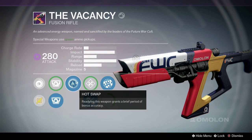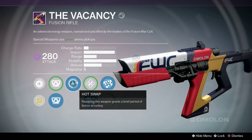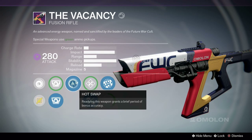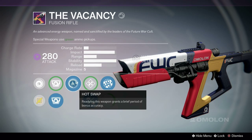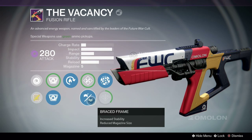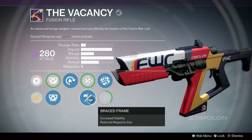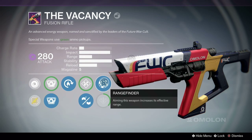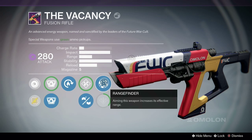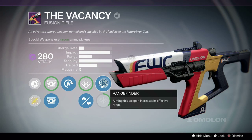The Vacancy has a low charge rate and high impact — one of the lowest charge rates and highest impacts of any fusion rifle, except for the Hitchhiker. I was using the Hitchhiker but it just didn't feel as easy to use. In the middle tree I have Braced Frame — for a fusion rifle you really want stability, and it removes the vertical recoil so you can group more shots on the enemy guardian's body. Rangefinder is really nice — I only unlocked it yesterday. You scope in and it's slightly easier to see, so you can hit from slightly further away, especially combined with the tighter cone from Hotswap.